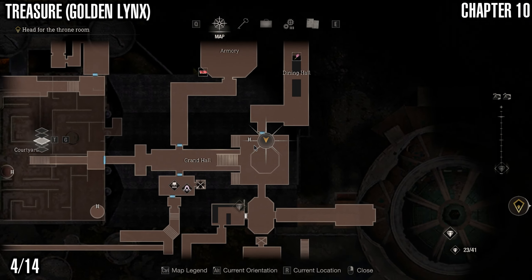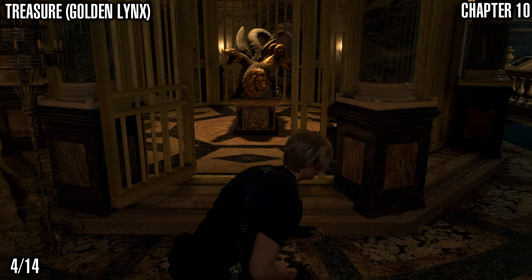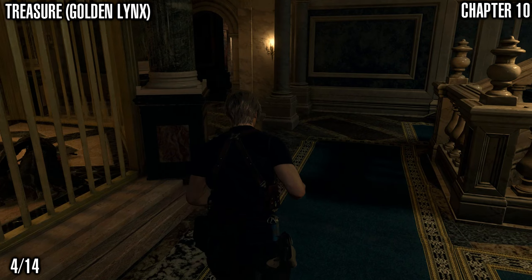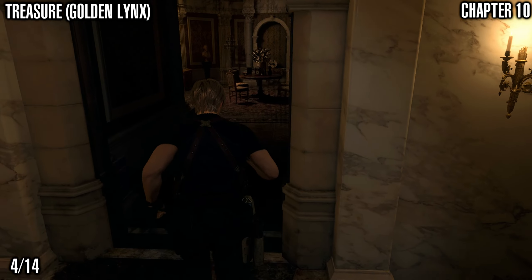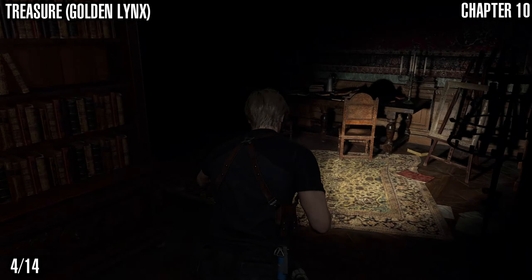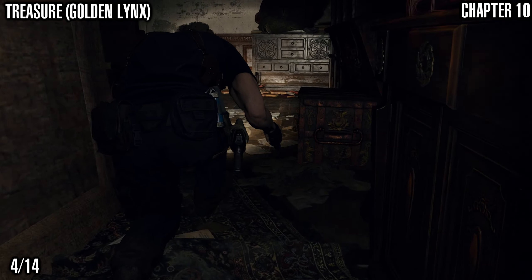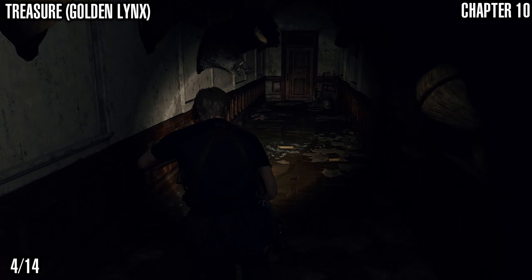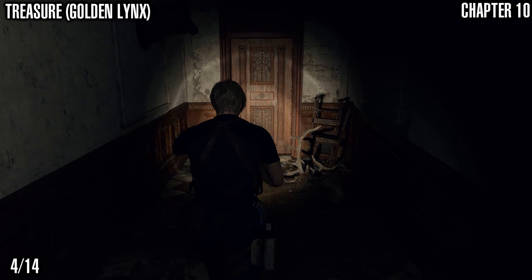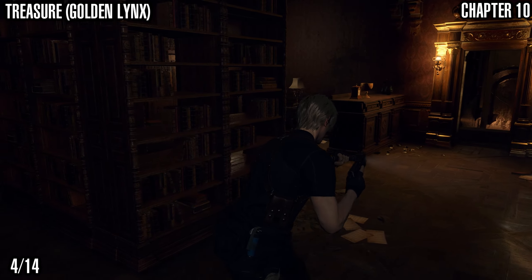Next up we've got the Golden Lynx Treasure. I've backtracked to the Grand Hall — if you're following collectible to collectible you may not have to go back here; you just need to go back up the elevator and up the stairs and work from there. But assuming you're starting from the Grand Hall, come back through here, down this hallway, keep going — sort of back in the same direction we've already been — then left.